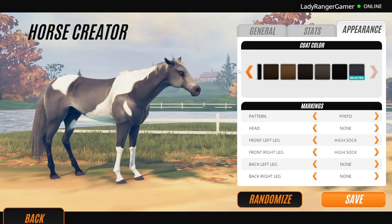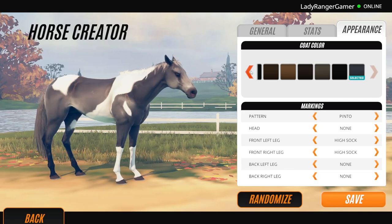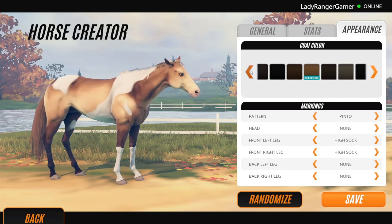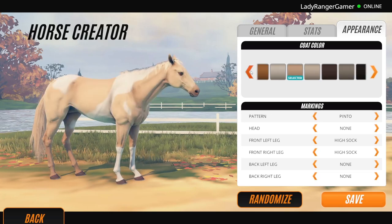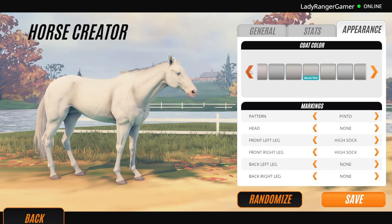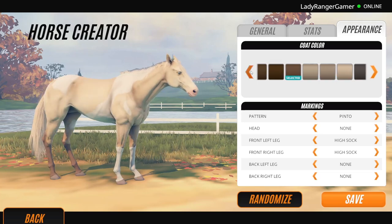So these are all the different coat patterns that you can get, as you know from yesterday's video where we explored the custom creation. These are all the different shades, and it's a pretty decent amount of colours. This is what I love about Rival Stars — they're constantly updating it all the time.